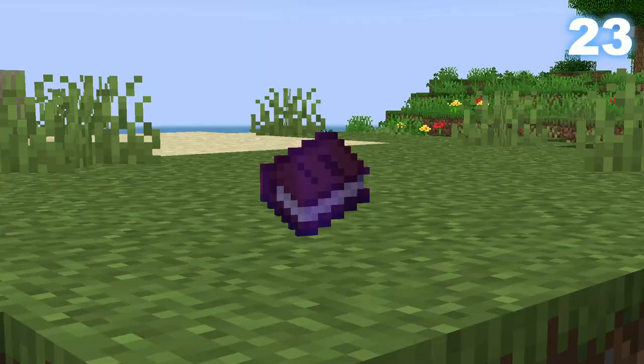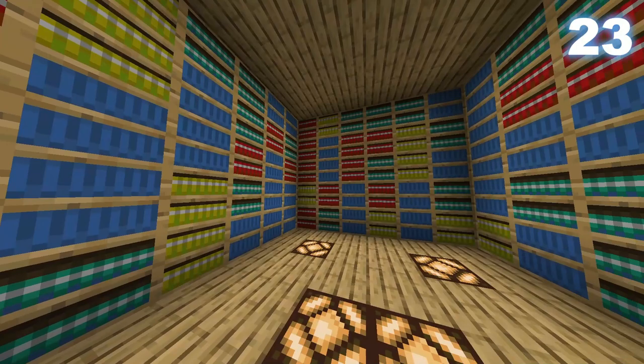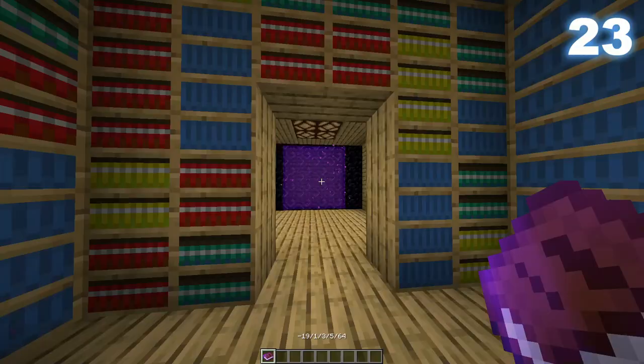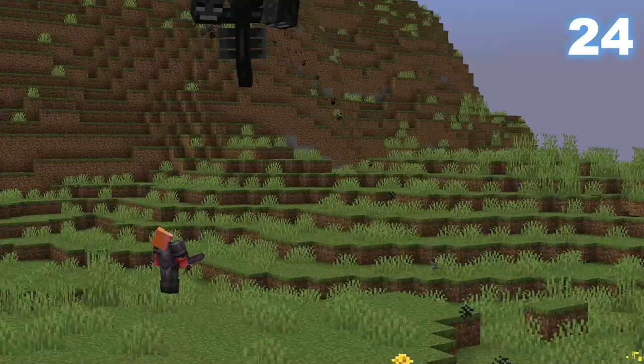How would you like a book generated by the universe itself? If you have a block called the Box of Infinite Books — also added in snapshot 20w14 infinite — it gives you a written book with some very random text. You can also throw this book into a Nether portal to create a funky portal.